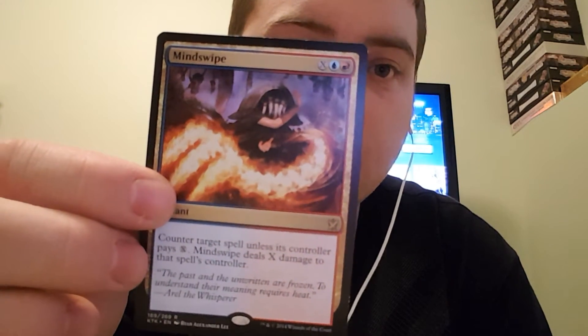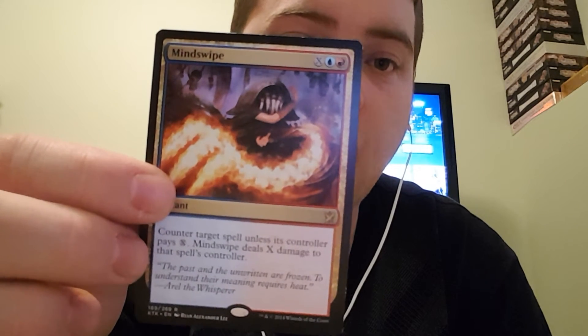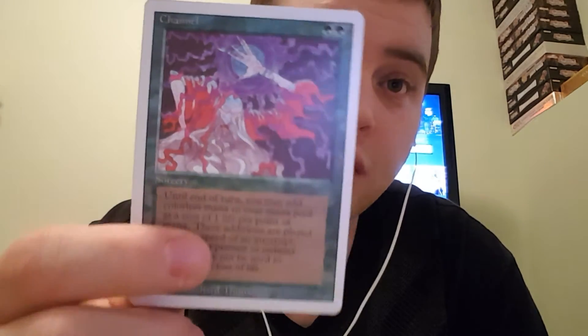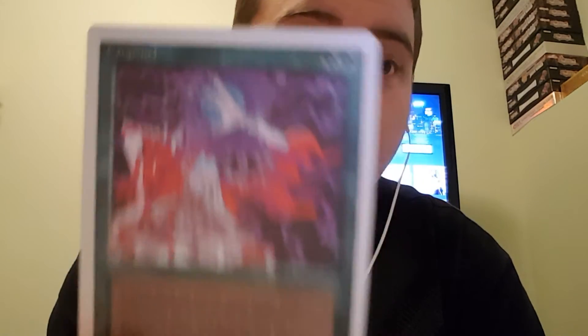Mind Swipe — counter target spell unless its controller pays X, and it deals X damage to them. Channel — you pay life; 1 life equals 1 colorless mana, and you can use it for the turn. So turn 2 if you have 2 green and draw Fireball or something, you pay the life to play it. Awesome card.